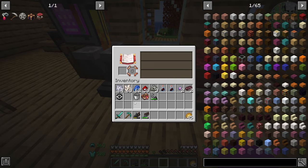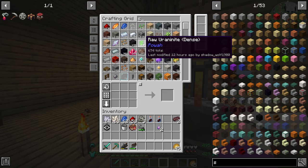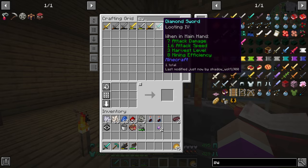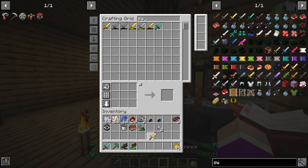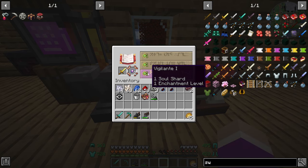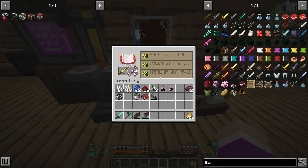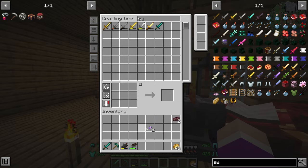As you can see, this thing actually uses soul gems. If we get ourselves any basic sword — that has looting 4 on it — and look at random enchantments, we have ender disruption. It only uses one level but we can keep clicking this, using up our soul shards to enchant a ton of stuff.